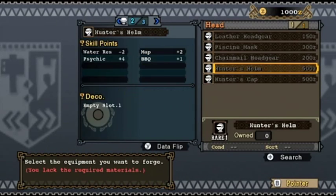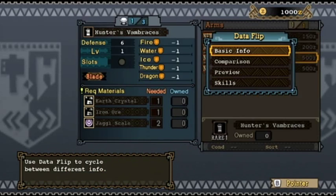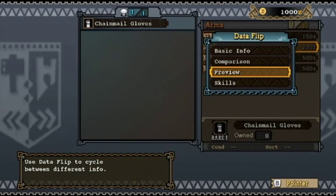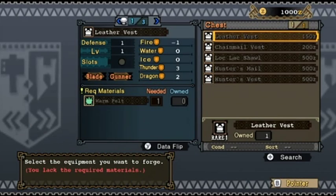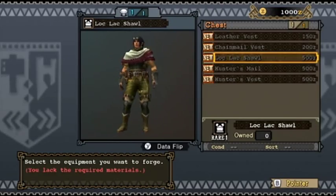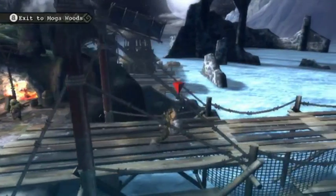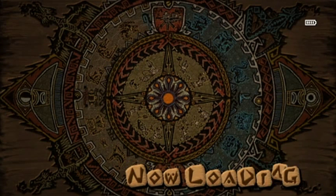Let me check the equipment options - is it the Hunter's Helm that I like? Looking at skills: Psychic, Map, and Barbecue. I don't really need Psychic. The Lokalk stuff is really cool but it's really hard to make. We're going to go ahead and just get ourselves some points out in the field. A good early armor set to aim for in general is, once we finally make it to the Great Jaggi, to just farm him enough to make a full set. So long as you're good at breaking the face, it shouldn't take too long.